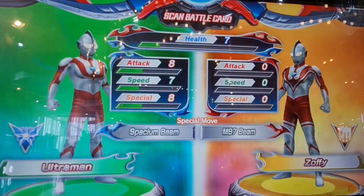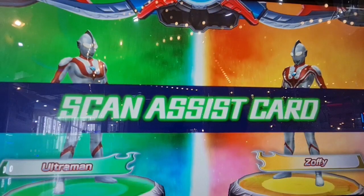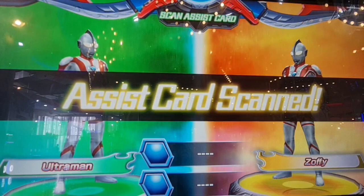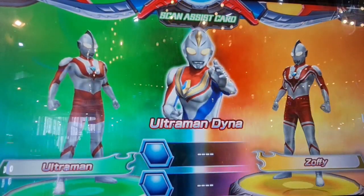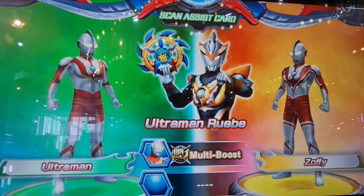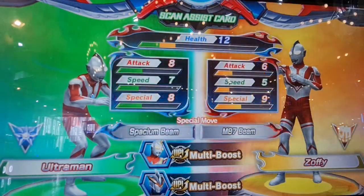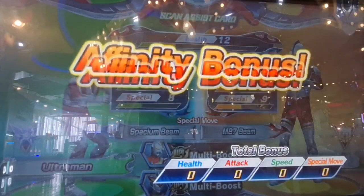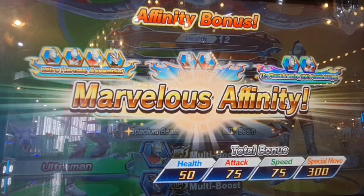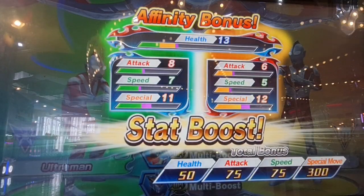Zuffy! Scan assist card. You can power up Ultraman Dyna! Ultraman Rube! Your team is all set! Affinity bonus! Great! You've powered up with your team's affinity.